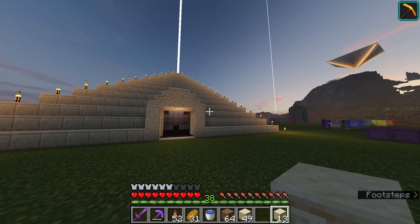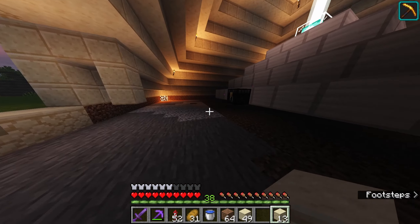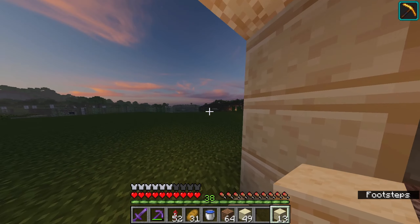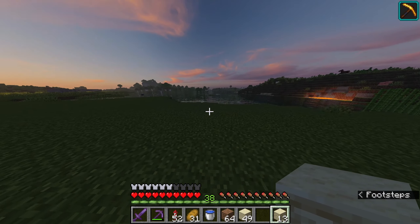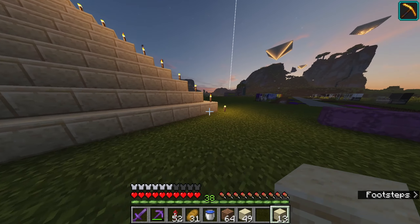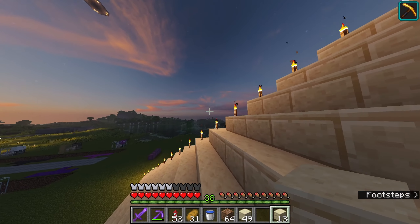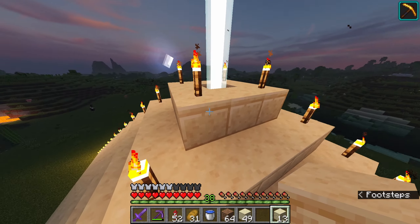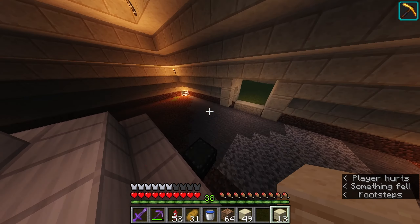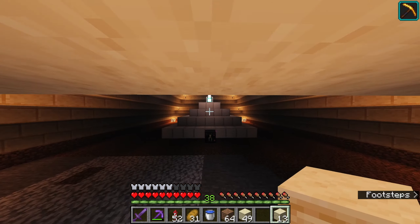So we finished building the whole pyramid and it's looking really nice! The thing I want to do is fill up this ground right here for the beacon. Before, this was a 30 by 30, but that made it a 2 by 2 in the middle, so the beacon would have been uneven — which would have looked really bad. So I changed it to a 27 by 27, so that way the beacon fits right down the middle and it's perfectly symmetrical.